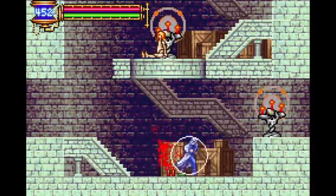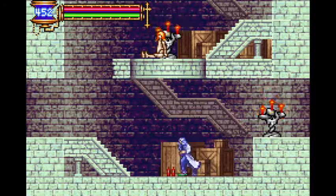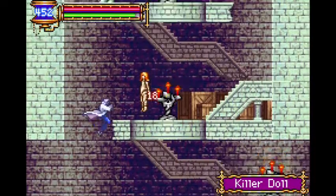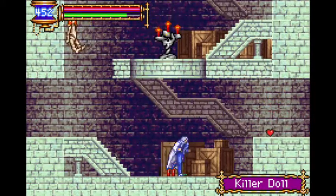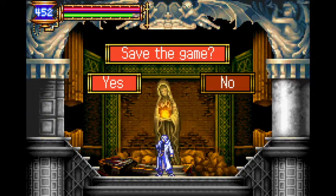Evil Butcher throws sharpened butcher knives. Let's quickly show that off. It's much like the dagger sub-weapon from Castlevania games. Either way, this was a really eventful episode. This has been Teddy Bear Boy — I'll see you all next time!